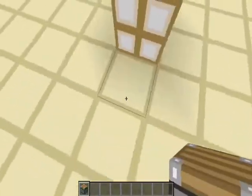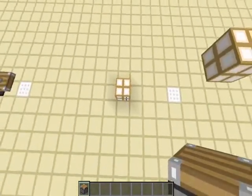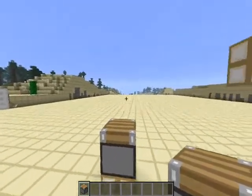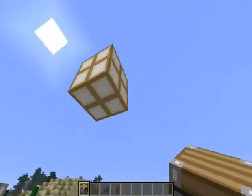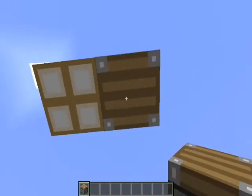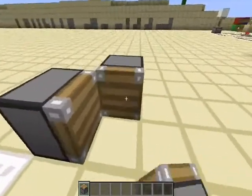Now, if I get to a point where instead of being on the side of it I'm more above it, and I place my piston, it's going to face upwards — it's going to choose which way I am mostly in the direction of. And as you might have guessed, if I'm going almost directly below it and I place a piston here, it's going to end up facing downwards towards me. This is how we orient our pistons in the different ways that we want them to go.